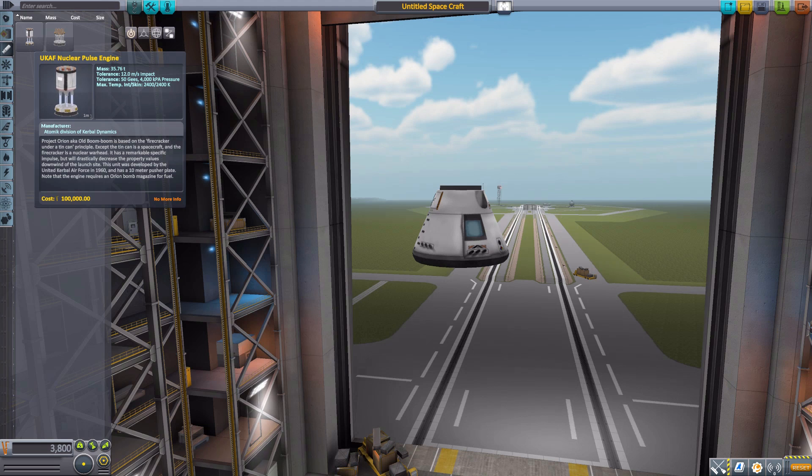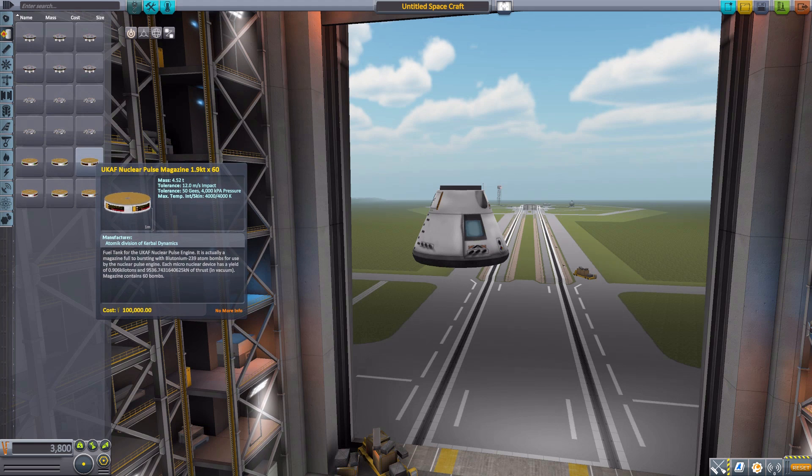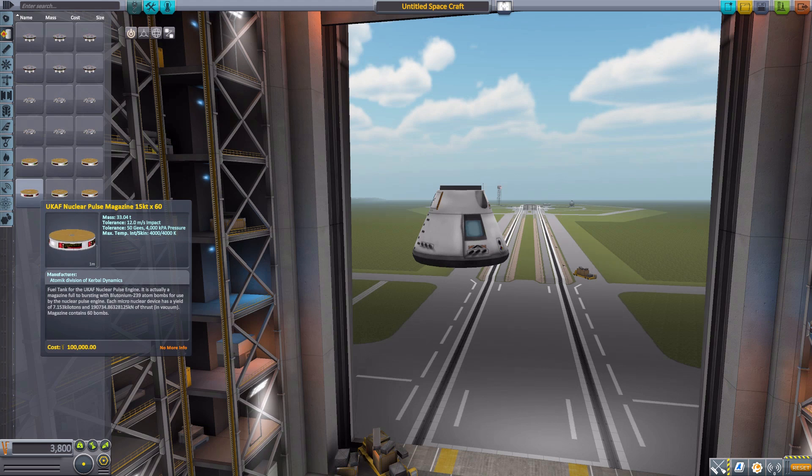This does present an interesting issue: when we normally have engines, we can right-click and get the information panel about kilonewtons of thrust. That doesn't work here, because the thrust ratings are all determined by the size of the bomb. Starting at 0.9 kilotons, which produces 419 kilonewtons of thrust in vacuum, and going all the way up to 15 kilotons, which produces 190,734 kilonewtons of thrust.